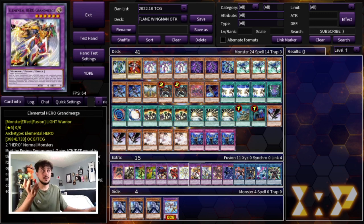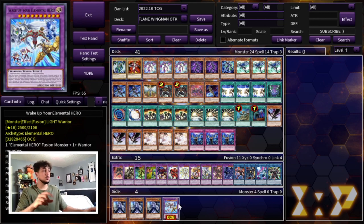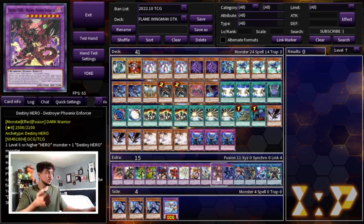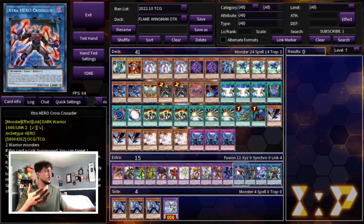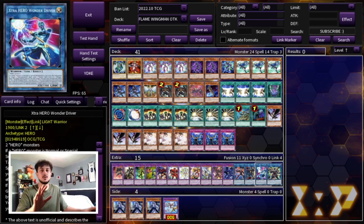Grand Neos has a really cool effect where it gains attack equal to the fusion materials. Most of the time if you're not making Flame Wingman you're going to be making Grand Neos. If it destroys a monster by battle you can special summon an Elemental Hero fusion monster from your extra deck ignoring summoning conditions — the best one to summon right now is Cosmo Neos at 3,500 attack. In the future when we get Wake Up Your Elemental Hero, you can summon that one instead. Then one Destroyer Phoenix Enforcer and one Malicious Bane. For the link monsters: one Cross Crusader, one Infernal Divisor — the card that makes the entire combo live — one Wonder Driver which resets your fusion spells, and one Dread Decimator as a backup for pushing more damage.